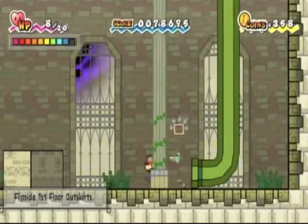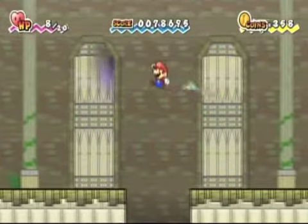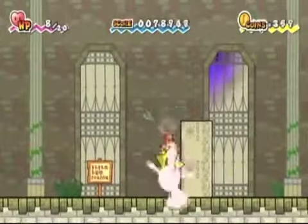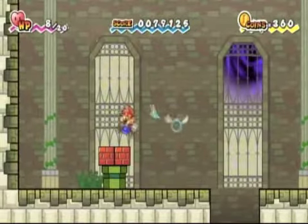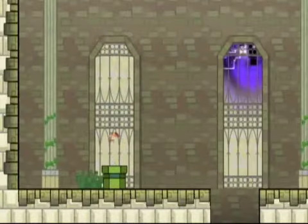Sorry, I'm really phlegmy. I know it's really disgusting, but I can't help it. Anyway, what we want to do — now that we've got Boomer in our party, we can head over to this pipe. You see these red blocks? Well, we know what to do. So let's put Boomer down — hopefully that'll be enough. Yeah, there we go. And we're going to head down this place.